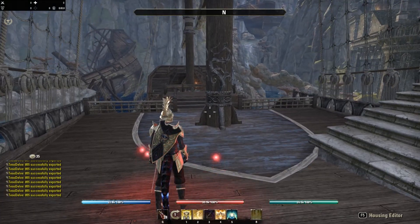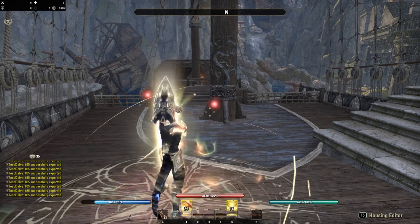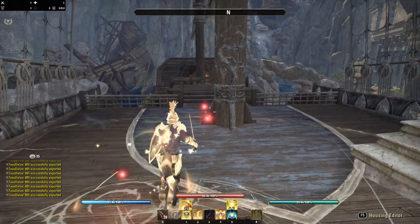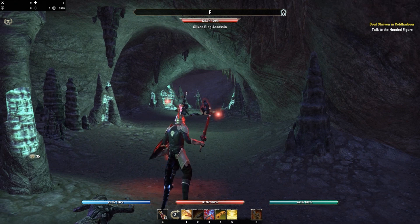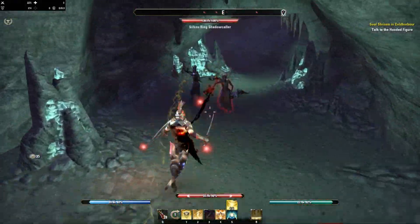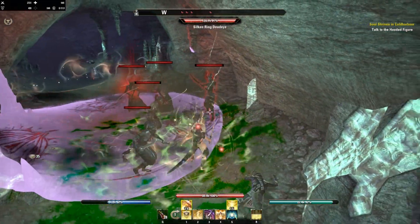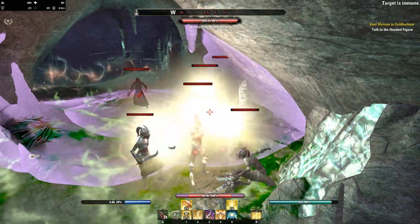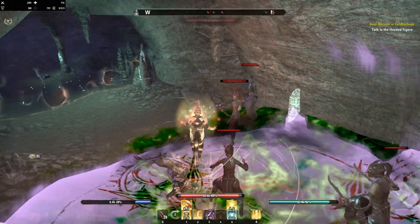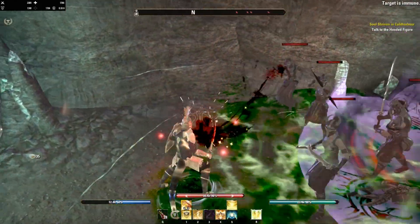It will take monsters a while to get through all that. Before going into the channel you always want to make sure all your buffs are up first. Now a quick demonstration: the chain pulls the enemy to you, Turvokun immediately procs, and Brands of the Imperium also goes off pretty fast. As long as you keep the shield up you don't necessarily need to proc it, but it costs magicka. Brands of the Imperium also procs while actually channeling, which is nice.